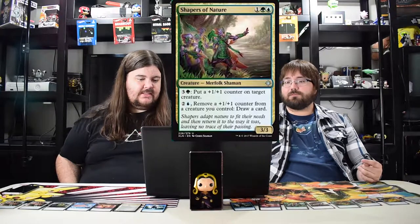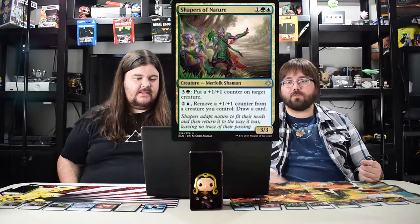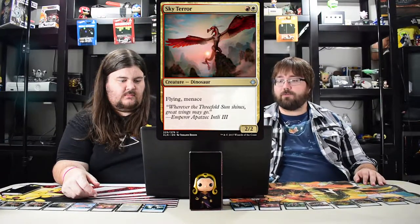Shapers of Nature is a cool little merfolk with pay abilities — good in limited. I don't think it's going to be good in standard. It's too much of a mana sink for standard. Next: Sky Terror — one red one white, flying menace, two two for two. Probably good in limited, maybe useful later in standard.